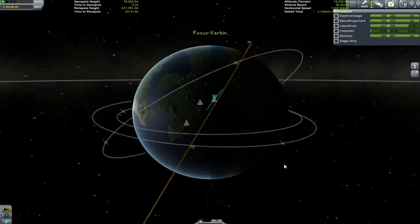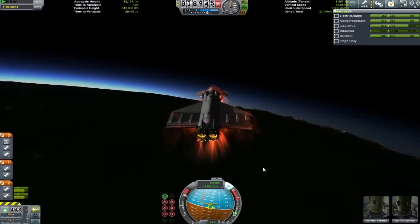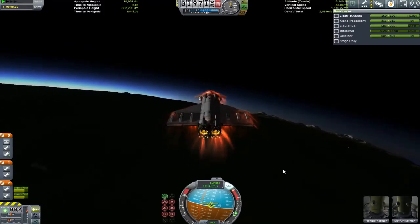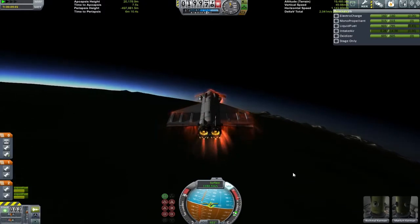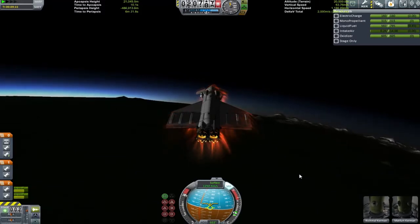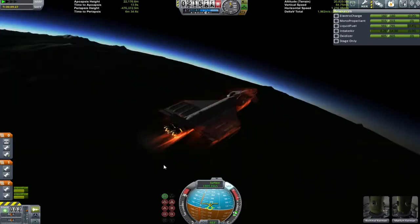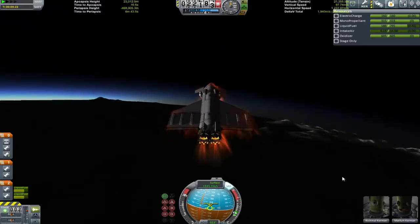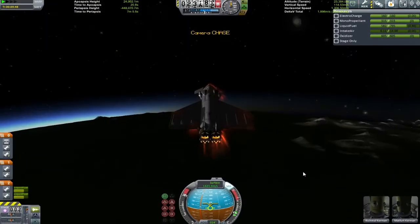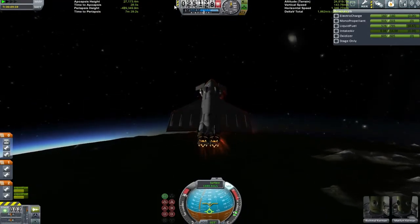We're up to a kilometer a second in velocity and building. My main aim here is to try and get my apoapsis up over the pole, as this appears to be where the orbit for the satellite wants me to be. I'm trying to keep my apoapsis relatively low so that I have lots of control over where it goes. As it is, because I've got the control that I need, everything is working absolutely fine - we are now running almost entirely parallel to the intended orbit.